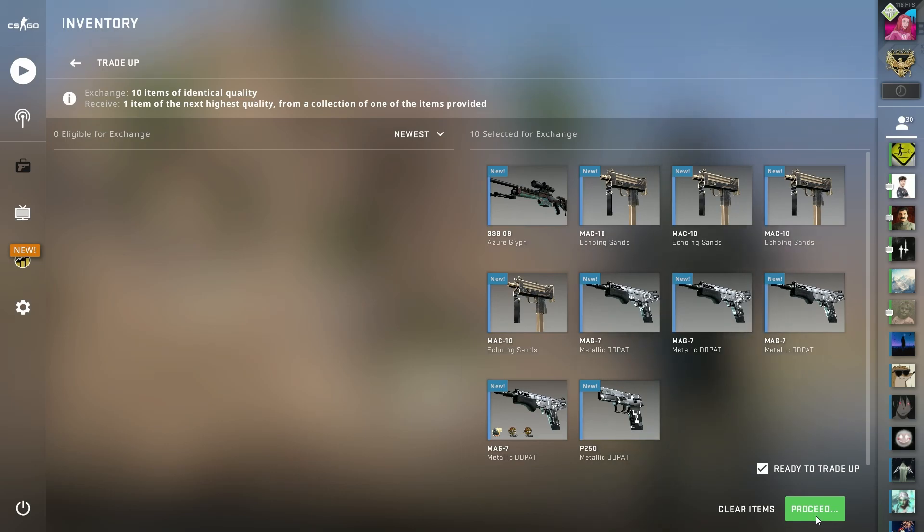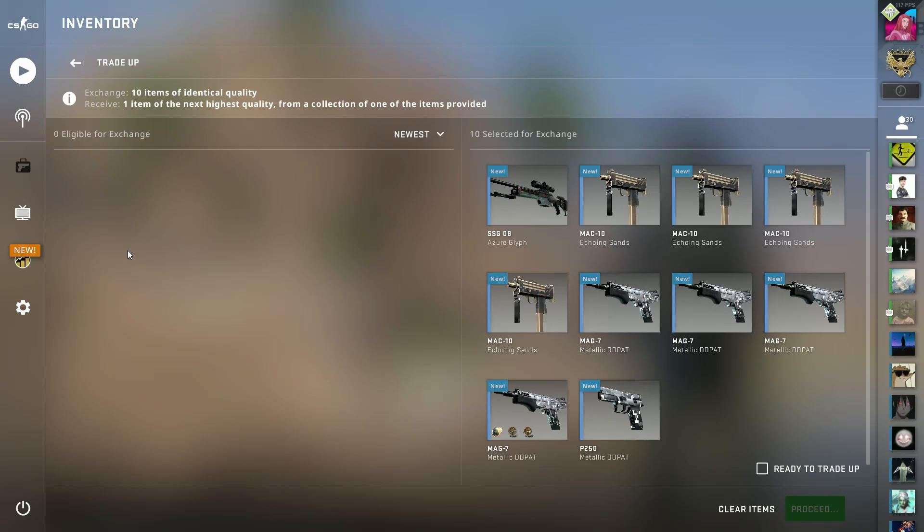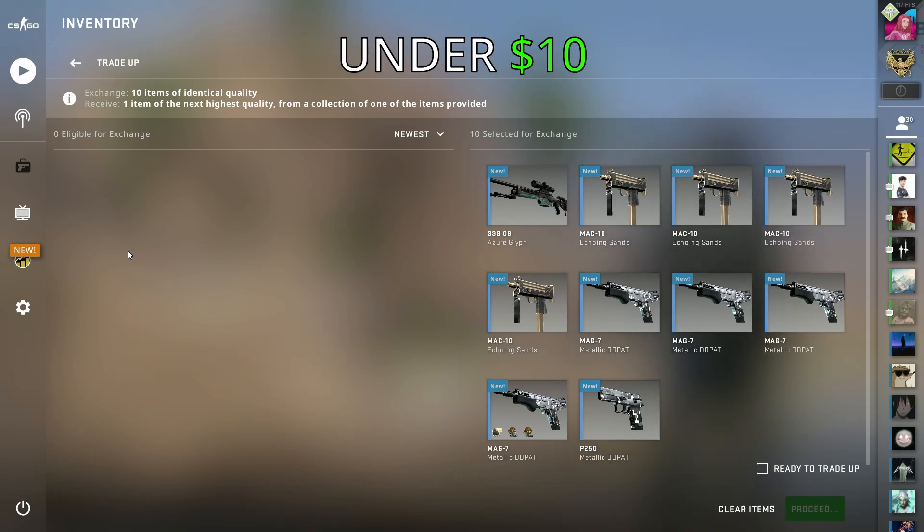Anubis Collection trade-up under $10. Giveaway going at 2,000 subs. All right, gang, so we have Anubis trade-ups under $10.